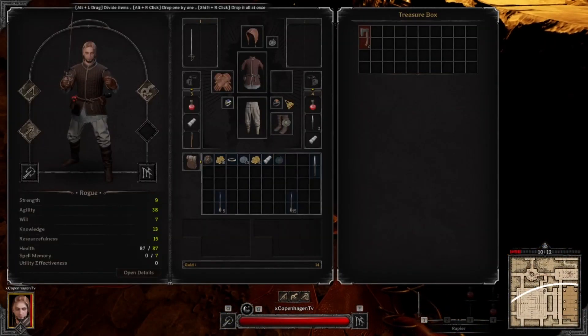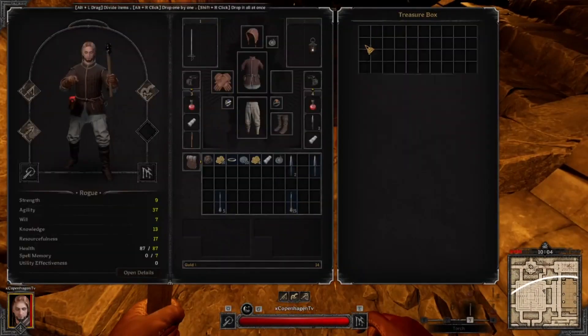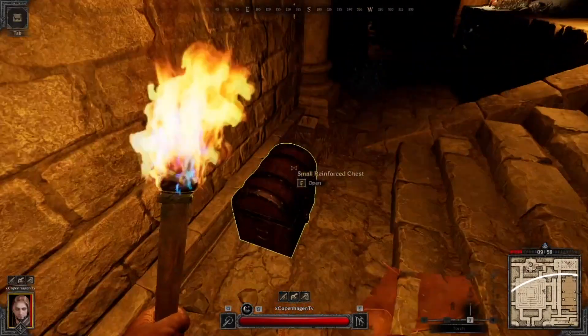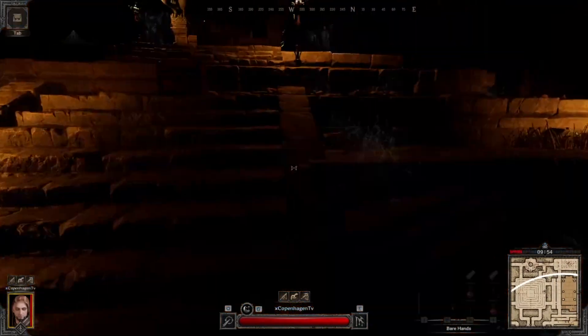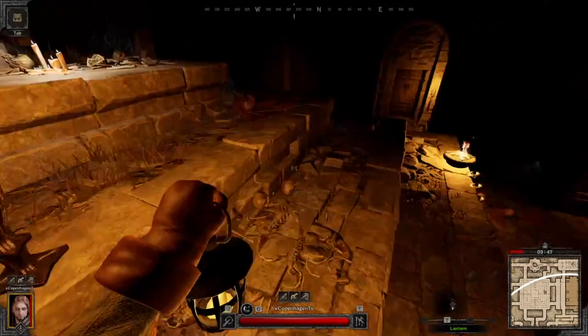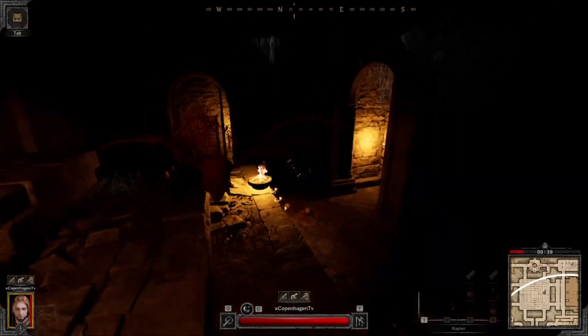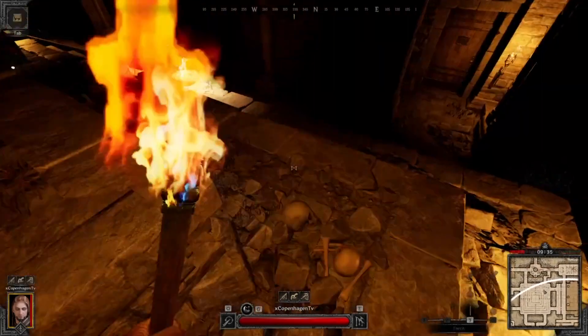We're in the Bat Room right now. You always want to kill the Bat Room because it just gives you insane throwing knives and jewelry. It's probably one of the best rooms to just clear real quick. If you get a big ring out of here, it's just insane.